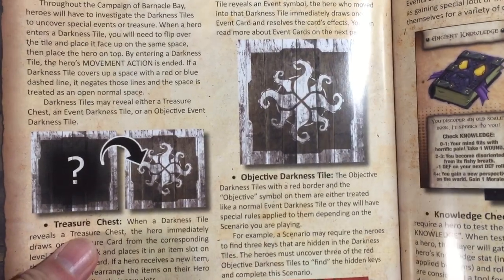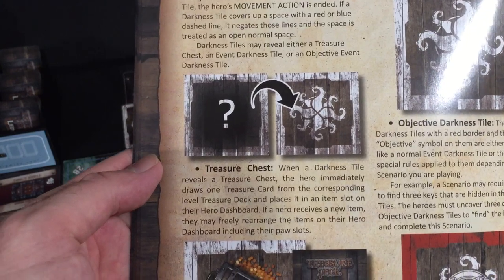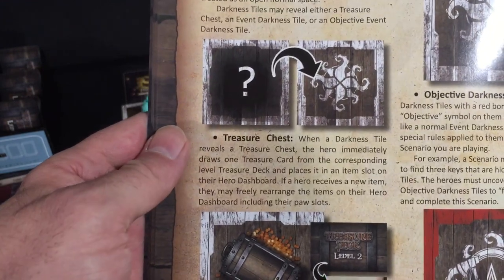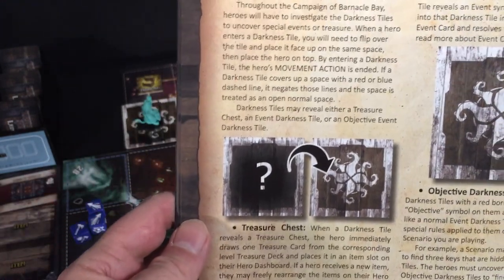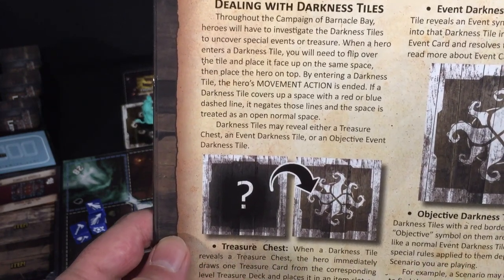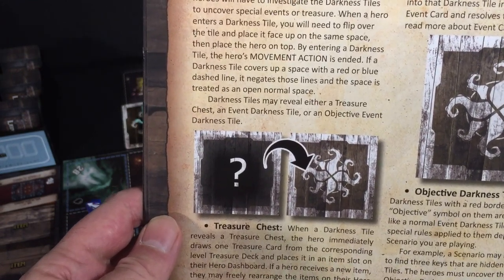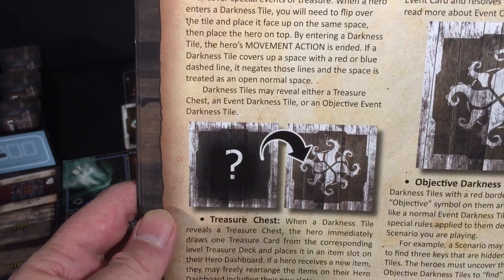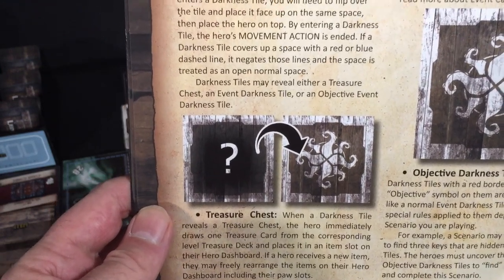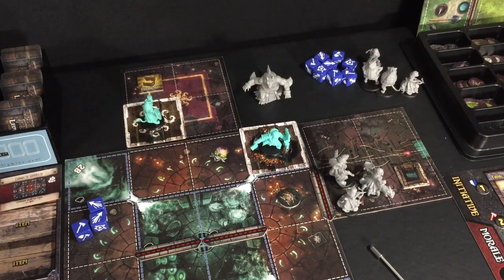When a darkness tile reveals a treasure chest, the hero immediately draws one treasure from the corresponding level treasure deck and places it in an item slot on their hero dashboard. If a hero receives a new item, they may freely arrange it. When a hero enters a darkness tile, you flip it over and place it face up on the same space, then place the hero on top. If a darkness tile covers a space with a red or blue dashed line, it negates those lines and the space is treated as a normal open space.